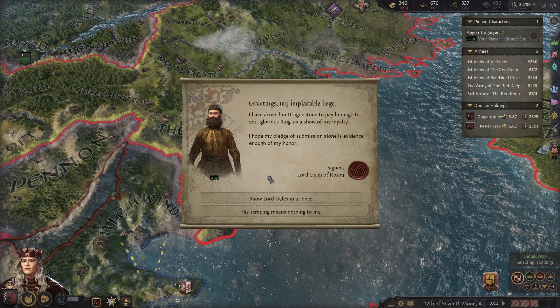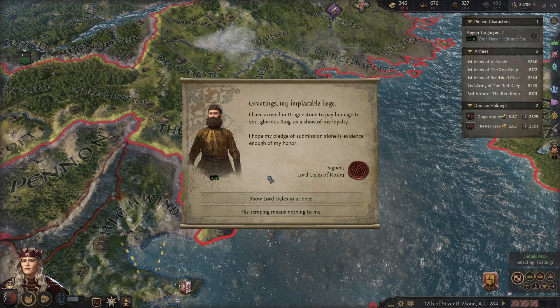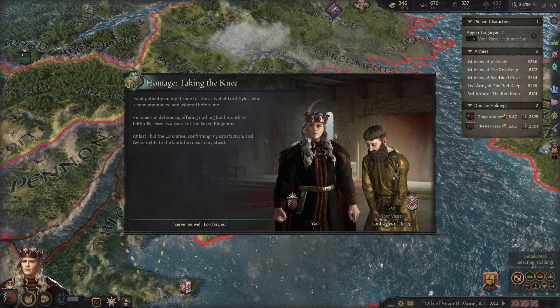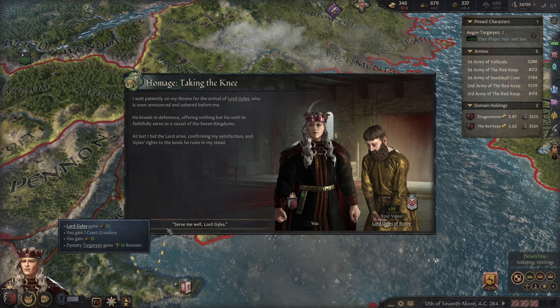Of course, there is Liana, my true love. I shall comfort her, of course. Hopefully we can get through this together. Lord Giles has also arrived — let's go ahead and show in Lord Giles. I don't think he got the message. Actually, we have a lot of vassals called Lord Giles. Serve me well, Lord Giles. No gifts of gold, but that's fine — if you want to get on my good side, gifts of gold would be good.